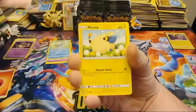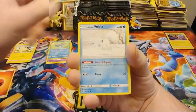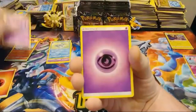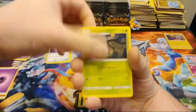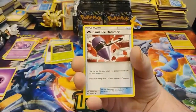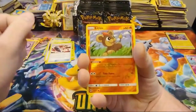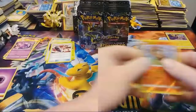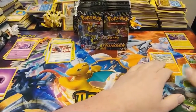We have Jigglypuff, Marill, an Alolan Vulpix, Houndour, Poipole, Psychic Energy, Spell Tag, Kaskoom, Wait and See Hammer. A Reverse Litleo and a Donphan Regular Rare. Nothing in that one. Moving right along, still looking for our first Ultra Rare.